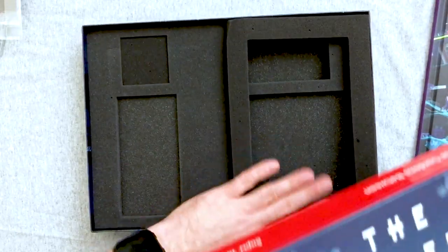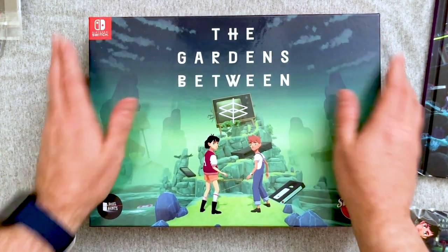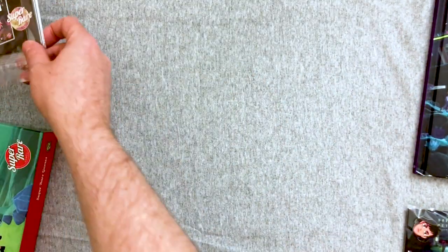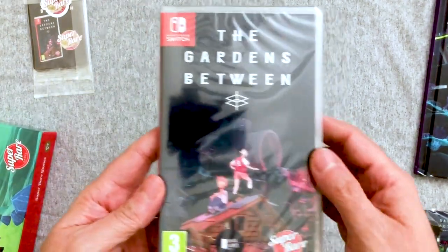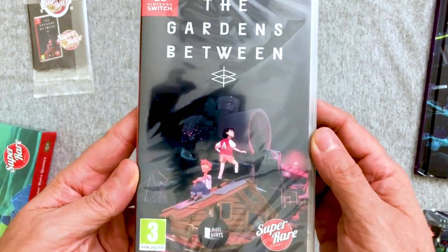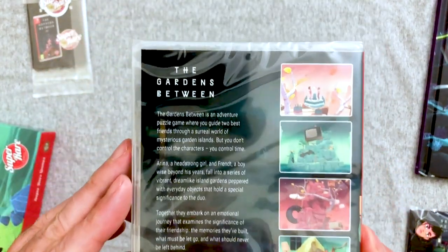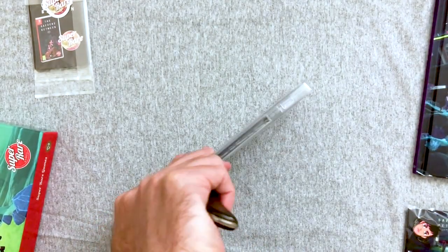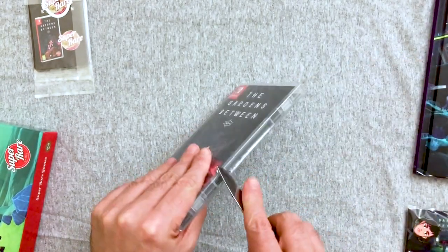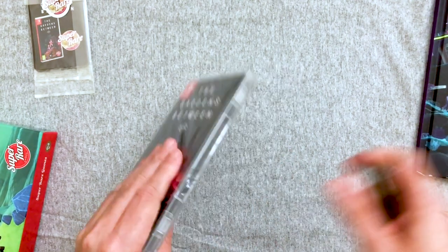This is better than their first collector's edition, I think. Very, very nice. Let's go ahead — you've seen the sticker, the tattoo, the paper craft. Let's check out the game now, look at the CDs, and save the art book and cards for after the let's play. We'll give you a quick look with the plastic on, then take the plastic off and linger a little bit longer so you have fewer reflections.